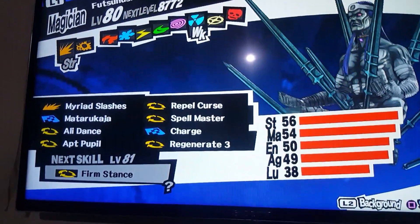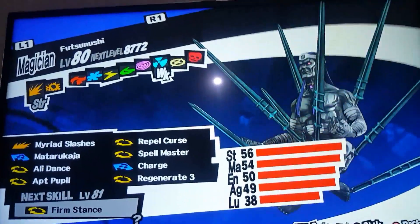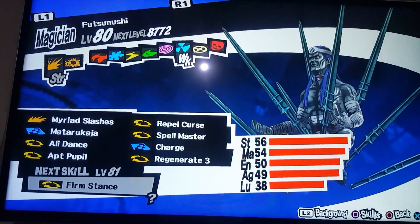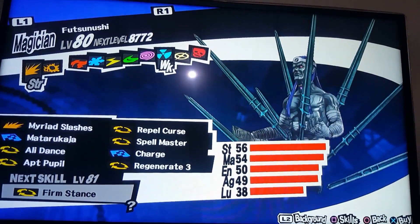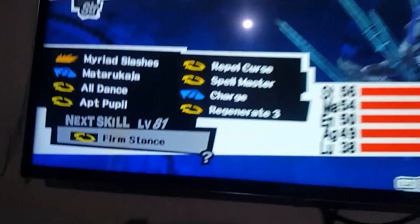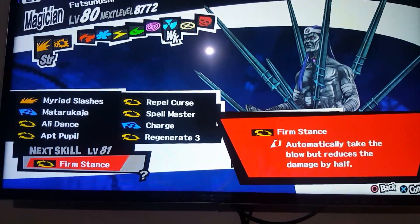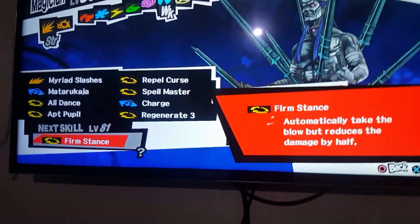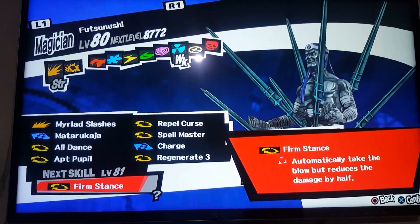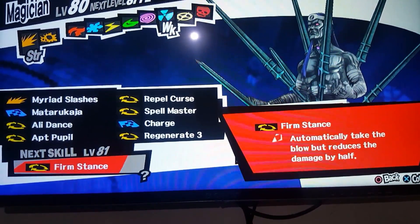You need Repel Curse on Yoshitsune because Yoshitsune does not have any defense against Curse attacks. If any of the bosses use instant death spells, you would be totally exposed. Even if you have Angelic Grace it won't work well against that type of damage — so you need at least Repel Curse. Also, if you can get the Firm Stance ability, it automatically takes the blow but reduces the damage in half.